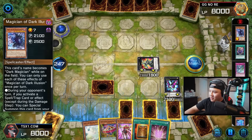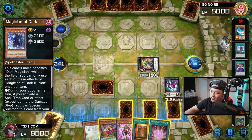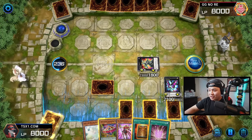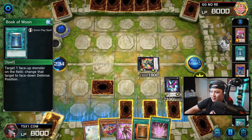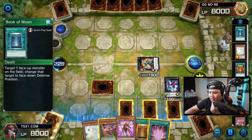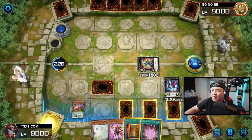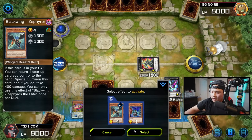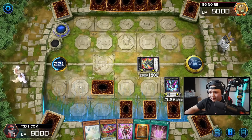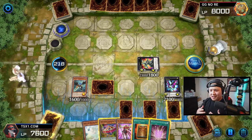We have Zephyros in our graveyard, so we're going to activate Kern Razor just to activate it so we can get a free summon with Zephyros. We're going to activate Zephyros's ability — bounce back Kern Razor from the field to our hand to summon Zephyros on our side of the field. This combo is very basic, really easy to learn, really easy to understand.